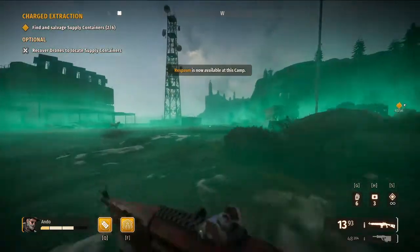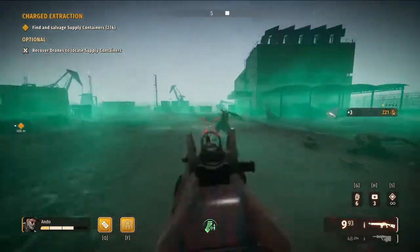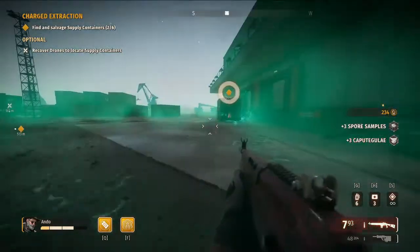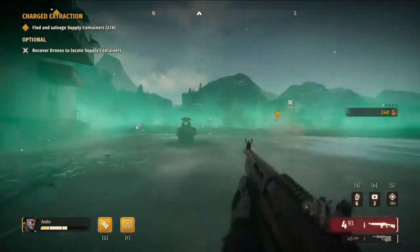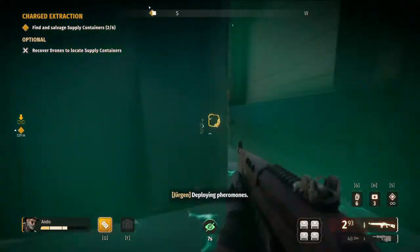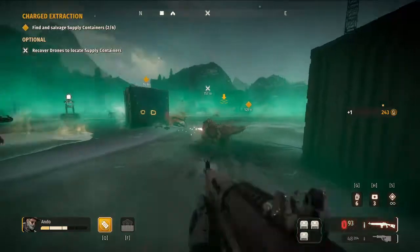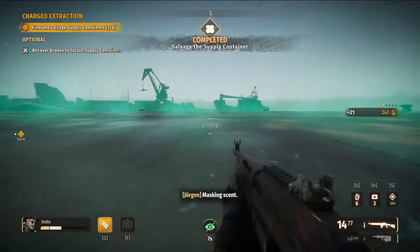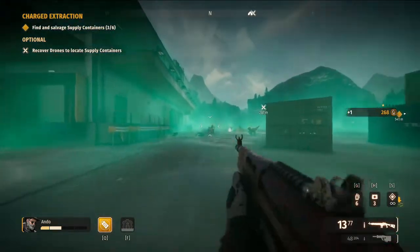Seeing as there's not an infestation to my right, that means there will be one further along. Knowing that tells me there's a black box and I can look at the different black box locations. One potential spot it could have been was just up there — it wasn't. Another potential location is straight across, and if it's not directly across the harbour it would be over there, but I can't see any smoke.